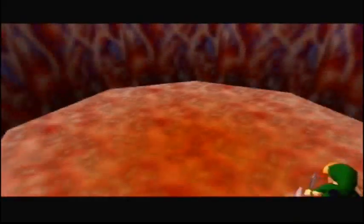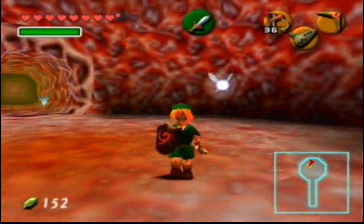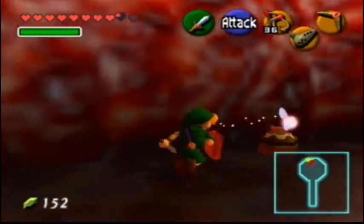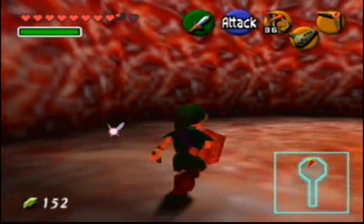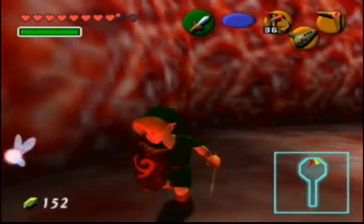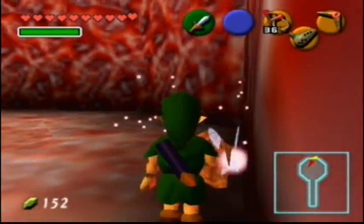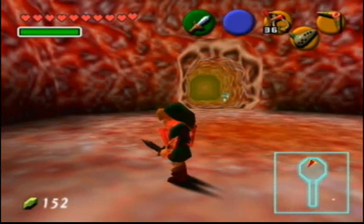And we'll just take the same elevator as Ruto. Another one up here. Yeah, see, this fish really does need some medical attention. Oh my god, a fairy. I want it. I want it. Even though I'm only missing less than two hearts, I still want it. Thank you. Anyways, so there was another one in there. Wow.